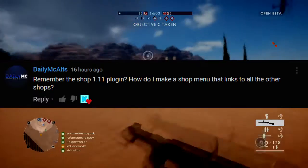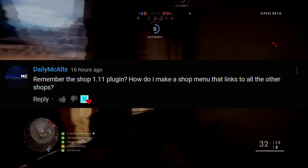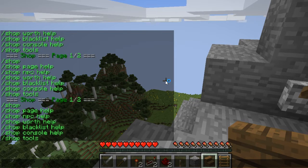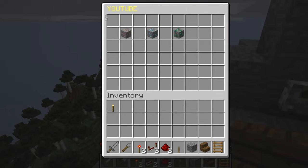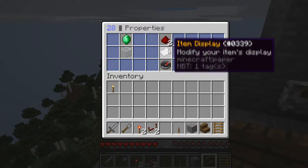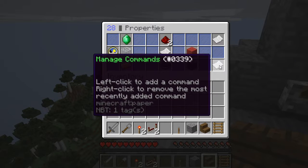Our next question comes from DailyMCaults: how do you link shop pages together within the shop plugin I made a tutorial on? We're going to show you how to link pages together using the shop plugin. You do /shop page edit — in this case we're going to edit the last page from my tutorial video. You're going to want to set up an item in your menu; it doesn't matter where you put it. We'll add a redstone item, then add a function to it — choose 'command' as the function, then hit 'manage commands.'